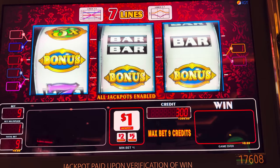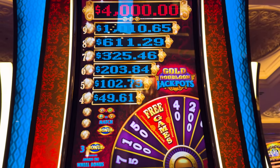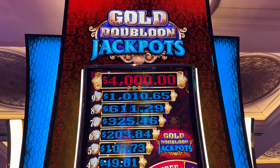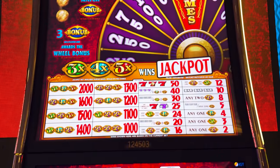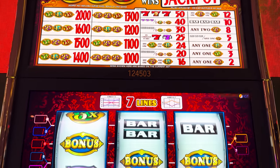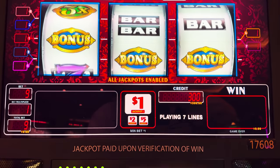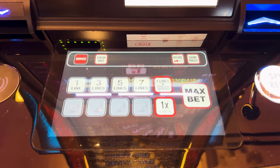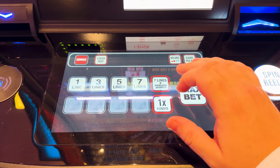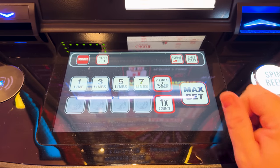We are here at Venetian checking out a brand new game from IGT called Gold Doubloon Jackpots. They've got it in this really beautiful cabinet — the cabinet ends there but the display just keeps going and going. This game is very similar to the Marilyn Monroe game. The pay table and the way you get the bonus is pretty much exactly the same. It's a seven line game, not nine line, even though it looks like it. You have to bet the extra two credits in order to get eligibility for those jackpots up there.